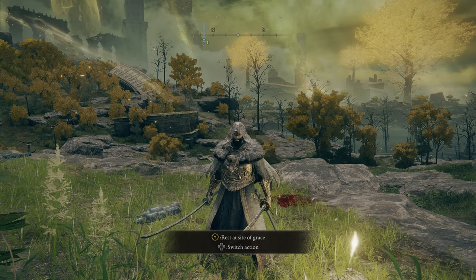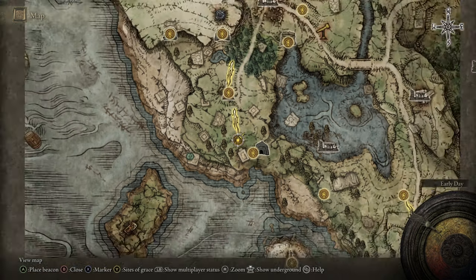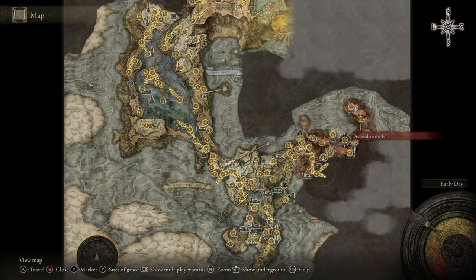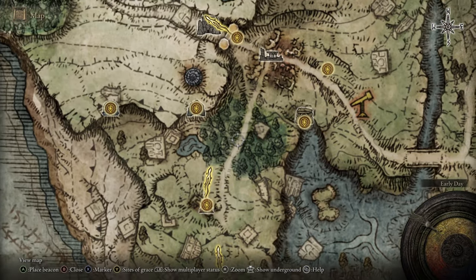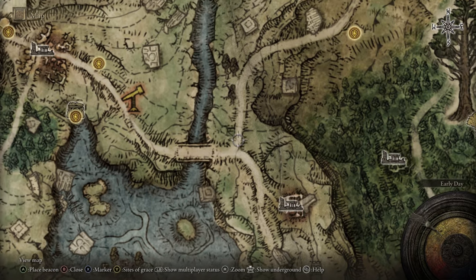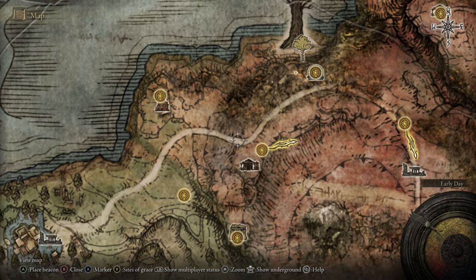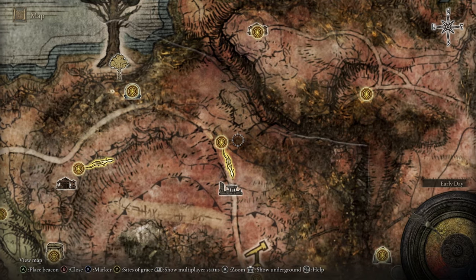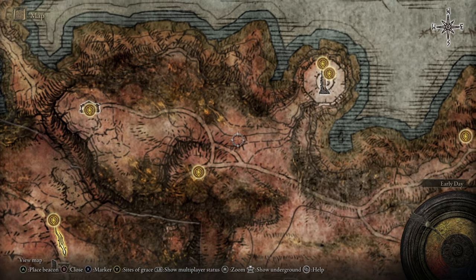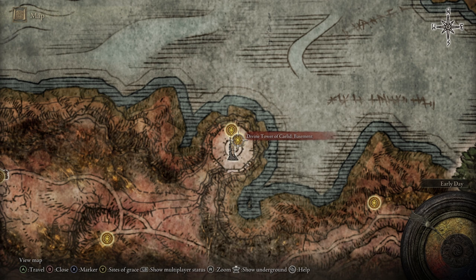Here we are at the First Step Lost Grace checkpoint in Limgrave. I'll divide this into chapters so you can skip what you don't need. What we're going to do is travel from Limgrave up to Caelid and then make our way to the Divine Tower of Caelid basement. We'll head up through the woods, across that bridge, down the dirt road, up the cliff face, jump over the barrier into Caelid, scale along the cliff edge, pick up that Lost Grace, climb the tower, get that checkpoint, and make our way down the inside of the tower until we reach the Divine Tower of Caelid basement Lost Grace — and that will be the farming spot for the Black Flame armor set.